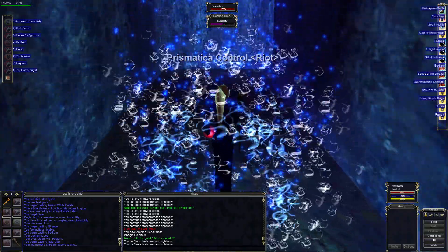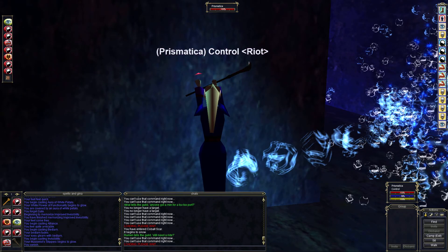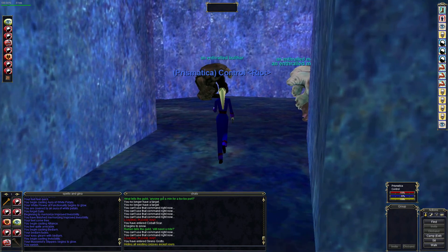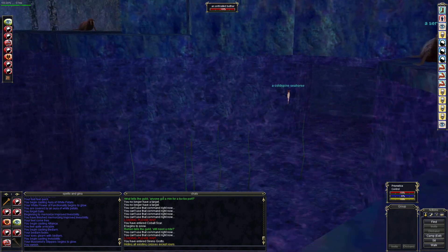So we'll go ahead and show you what I like to do. I like to zone in invisible, because sometimes people are training the zone and you're going to have to invis past those first guys anyway, so you might as well just do it outside. And there — you saw him there. That's the bullthar I was referencing.